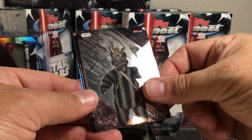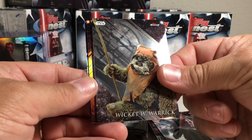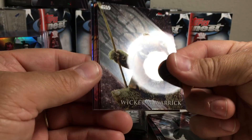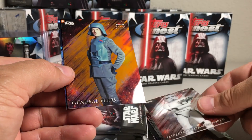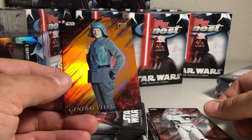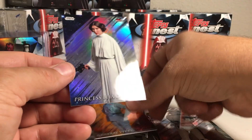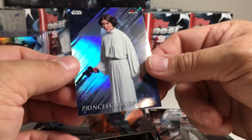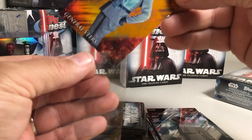Alright, we got Teebo, Wicket, an orange parallel Trooper numbered 11 out of 25, General Veers — that's nice — and a Princess Leia refractor. I thought it might be a short print or high number, but it's not.